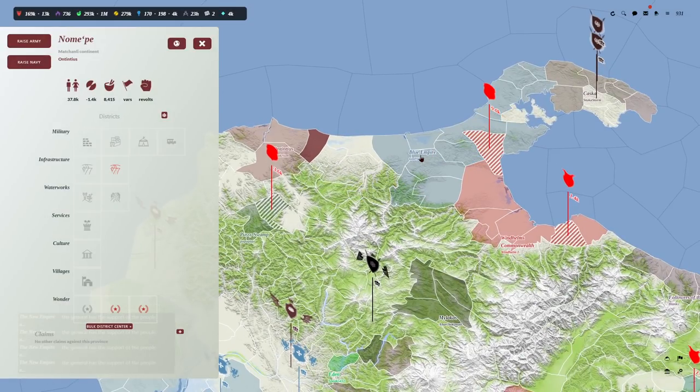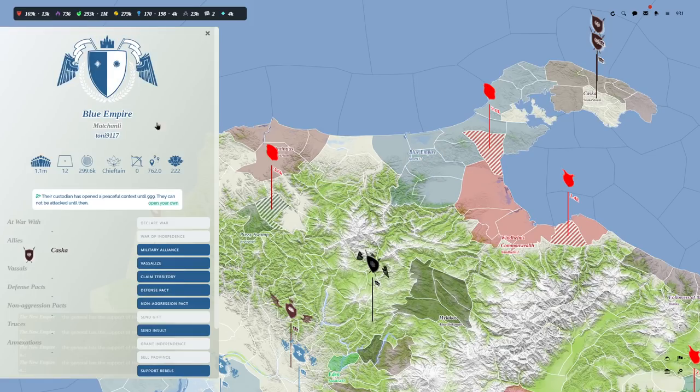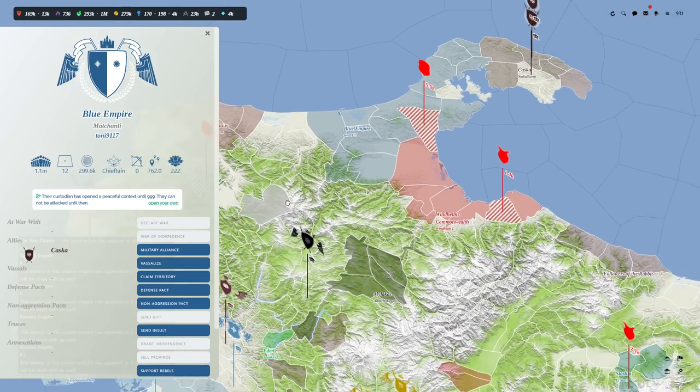We can also look at other folks. We can see the Blue Empire over here — same continent, by Tony. Tony has 12 provinces and 1.1 million people. We'll talk about souls in a minute. We can declare war. They're allied with Casca, which is up in the north. No wars at the moment.